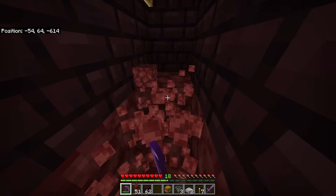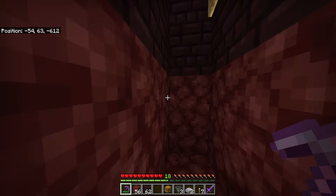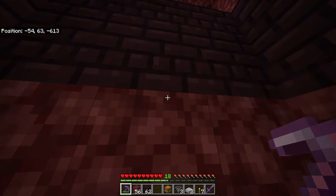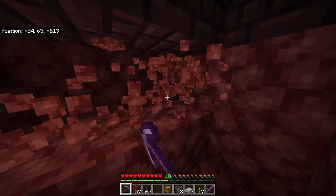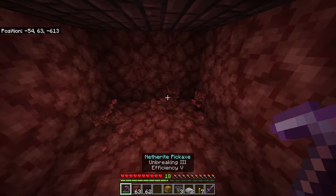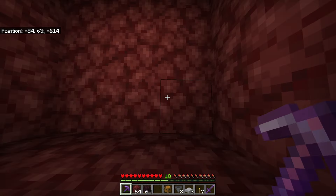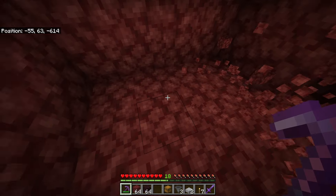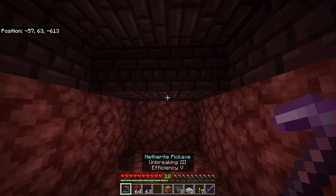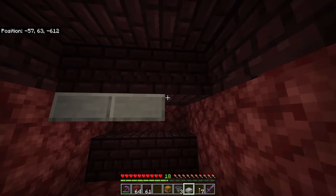Now standing in here, break another three — one, two, three — that's a total of three blocks high. We want to bring it down to four, so one, two, three, four. Break two blocks in front or behind you — just don't do it on the sides. We'll pick this side and break these three and the three below it. Break these three as well and those three, and break the roof in here too. Then put three blocks here and take three slabs and place them right here — one, two, three.